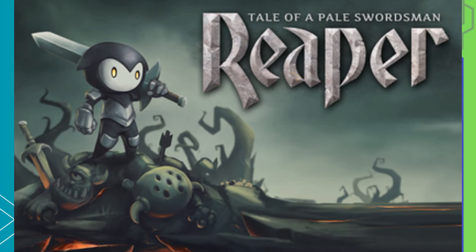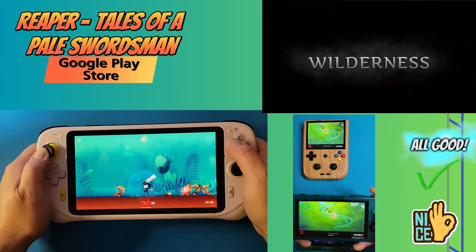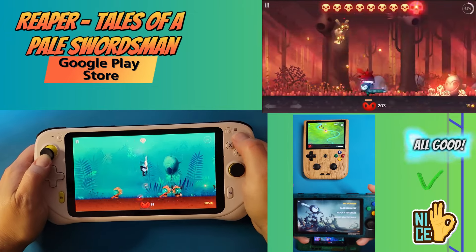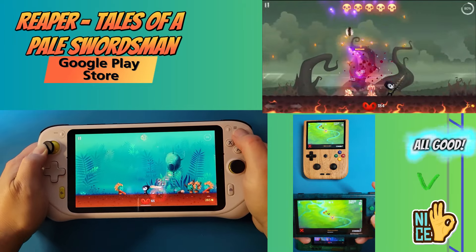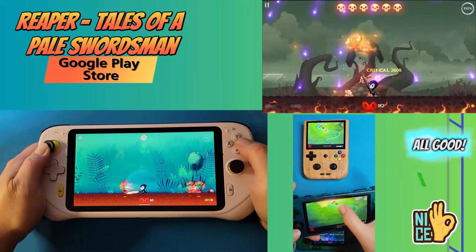Reaper: Tales of a Pale Swordsman — war broke out between the industrious Imperium and the savage tribes of the Wilderness. Demons and carry-ons have returned to the land. Become the Black Swordsman and slay thousands of enemies in this epic action RPG. Play the beginning for free. Enter a world ripe with magic and monsters, take countless quests, uncover the secrets of the Wilderness, and level up your character with skills of your choice. This game is free on the Google Play Store.